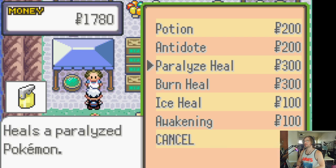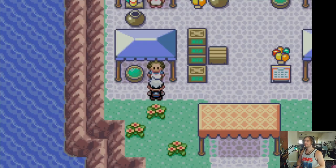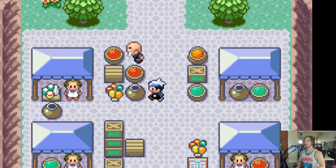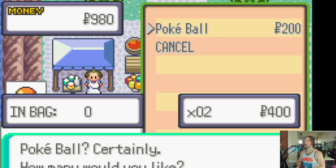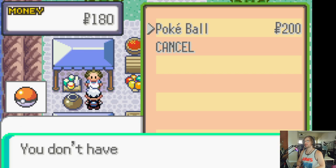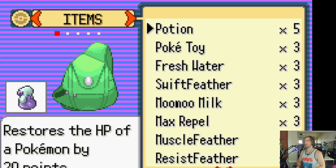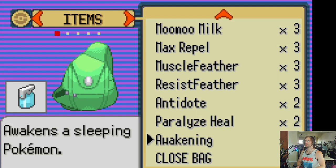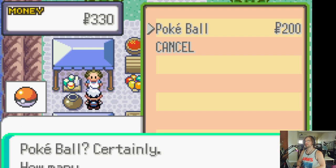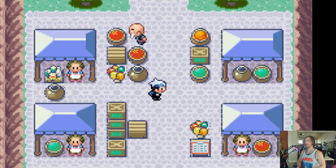Get some antidotes and some paralysis heal. And then we're going to spend the rest on Pokeballs — we'll get four. What can I sell to you? Sell these Poke Toys. That's enough to get one more Pokeball. Now we're good to go. Now I have enough to last me through the next part. Let's go to the gym.